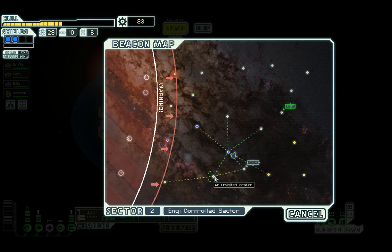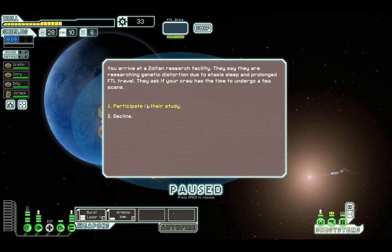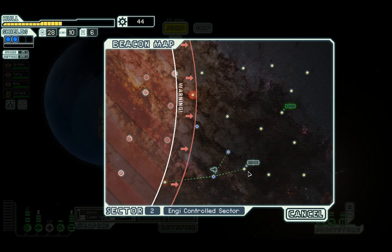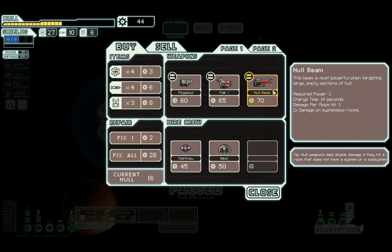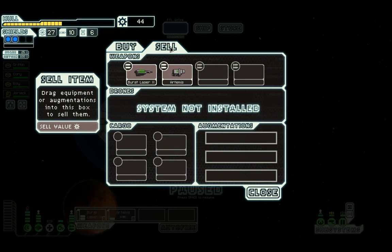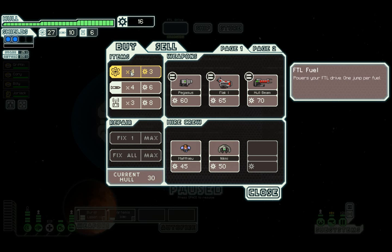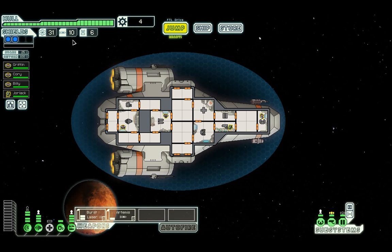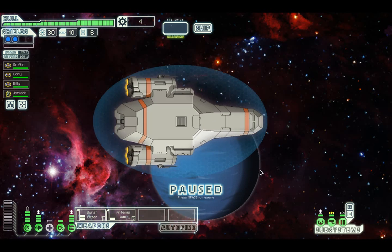We've got 33 scrap. If we go here we might get some more before going to the store. We're going to participate in their study and get 11 scrap for nothing - can't really complain. We'll head to the store. Let's have a look - they've got a Pegasus missile which takes a long time, and a hull beam which would be quite good but I don't think I can actually get it. We'll just fix all our hull and buy some fuel.